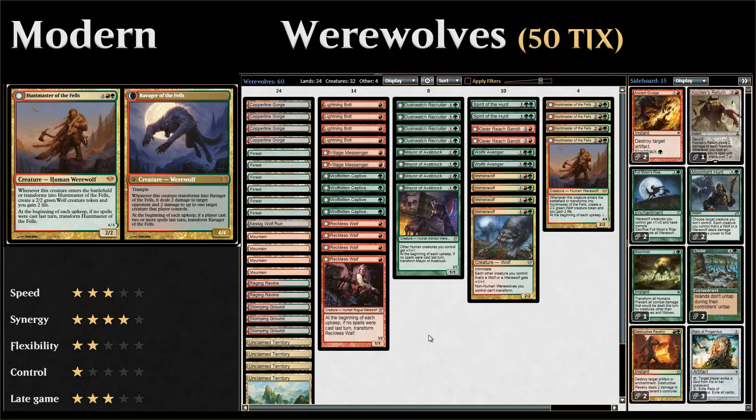Hello and welcome to another episode of Friendly Friday, a weekly series where we take a look at budget standard or modern decks. This week we're taking a look at red-green werewolves in modern — a red-green aggro deck featuring werewolves from both the original Innistrad block as well as from Shadows over Innistrad block.